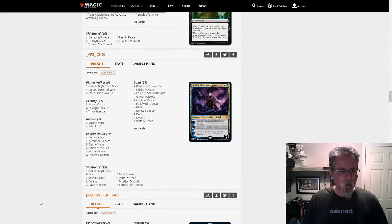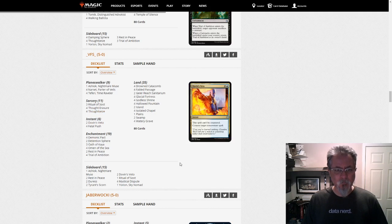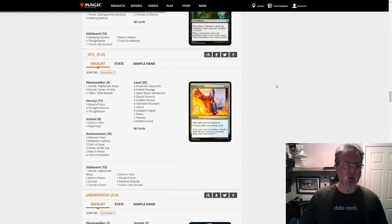VFS, with their take on Esper Control, they're running Demonic Pacts and Ashiok and a lot of main deck hand disruption. So it's a different take there, definitely. But that's two different Esper Control lists in this dump, so I thought that was kind of cool.